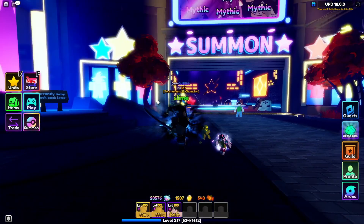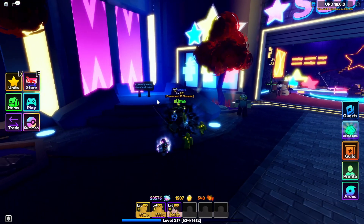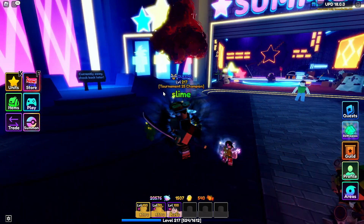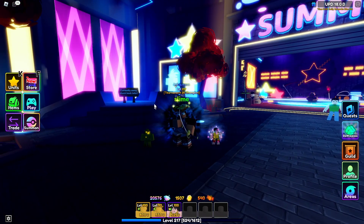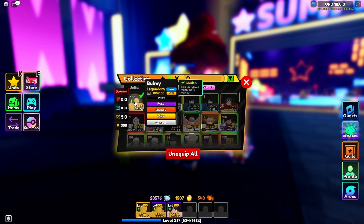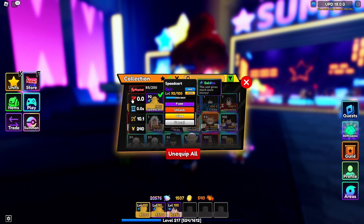The ninth method of getting star remnants is through the traveling merchant, also called the Bulma shop. She'll usually have one available — I see it quite a lot in the shop. It costs 400 gems, which is kind of pricey, but it's worth it if you're spending them on units like Speed Wagon or Bulma, so I usually buy them.